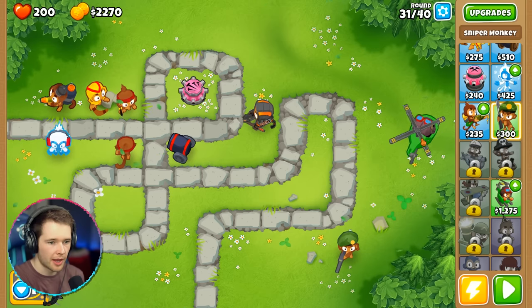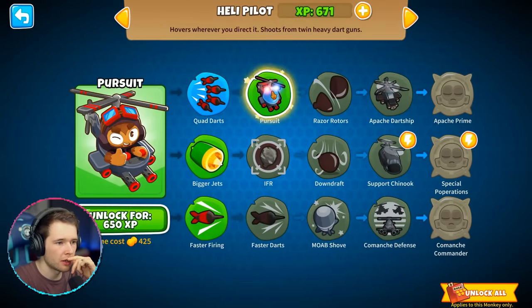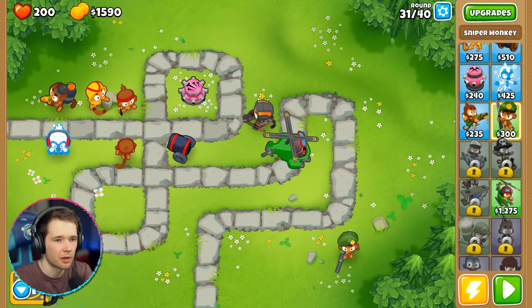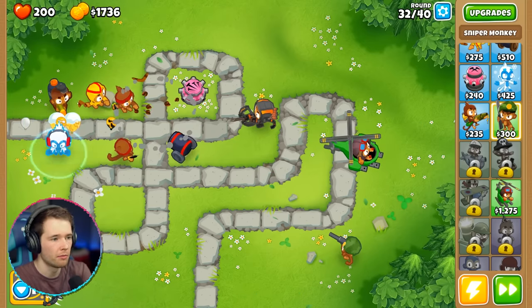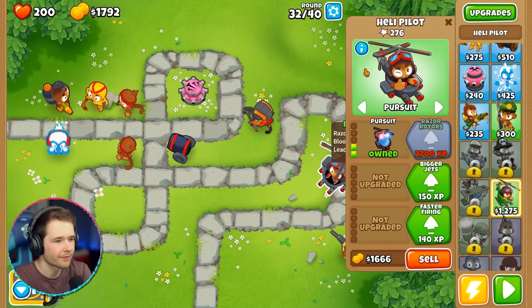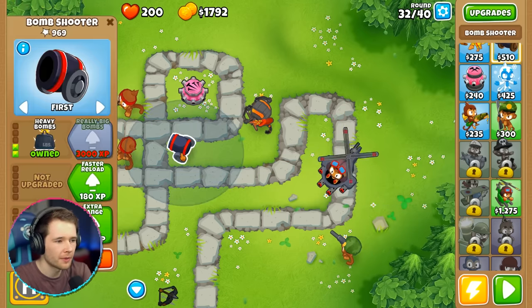We didn't actually upgrade the heli, so let's buy Pursuit — boom, look at that upgrade! Let's see how the sniper monkey works. We've only got nine rounds. He's doing it — pop, pop, pop! They're not even getting past the first thing. I'm an idiot, I do this every time. Look at the sniper's upgrade though — insane. The dart monkey also has upgrades — 3,582 kills. Can pop two more balloons per shot.